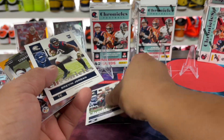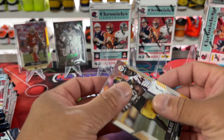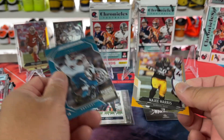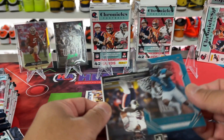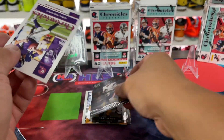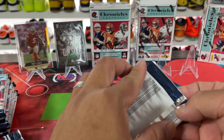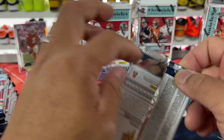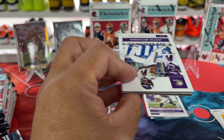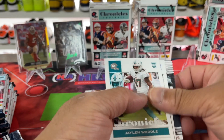I got a Najee in pink, Zach in green. There's a Mac Jones base — take that. Big Ben, there's a Najee Score — so that one was not exclusive to the hangers, I thought it was. And then we have a Fields and a Kirk in the pink. The pinks are the blaster exclusive — there are like eight of them, so you get quite a few of them. And a Waddle base — that's where we're getting a lot of the base rookies.